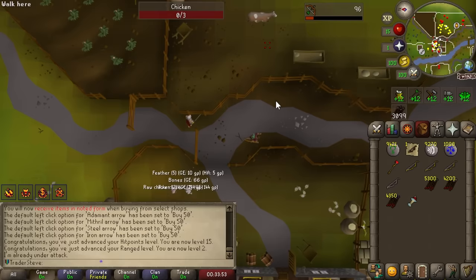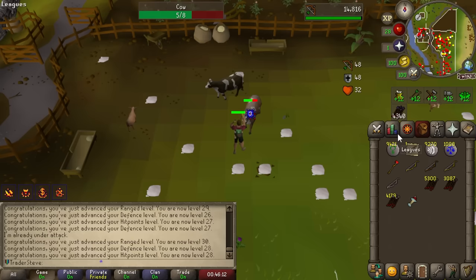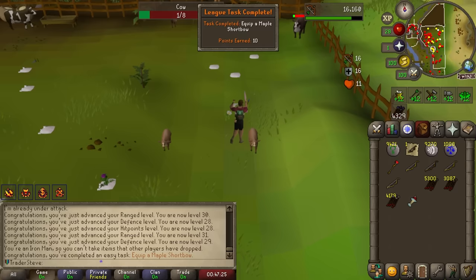There's no real way to power level ranged in the beginning — there are no quests that give ranged experience — so we're just going to train it the old-fashioned way. The accuracy bonus is so good you don't really need ranged armor at all, just a bow and some arrows. We're already up to 31 ranged, and with the shortbow we can train on defensive while still getting a two-tick action, so we might as well train both ranged and defense levels.